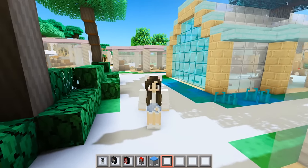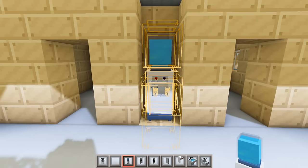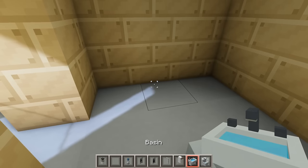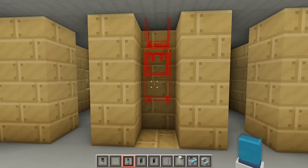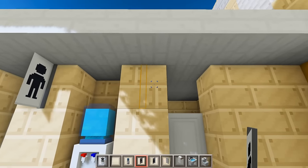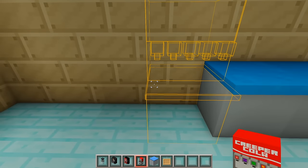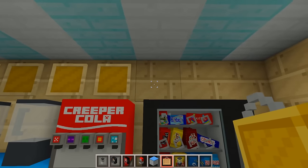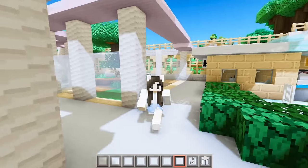Now that all the animals have been added, there are just a few more things to do - add bathrooms, a cafe, and decorate the gift shop. On either side of the cafe and gift shop we have bathrooms. We can add a water cooler in between both bathrooms. The girls bathroom gets a toilet, sink, and toilet paper; same for the boys bathroom. Then for the cafe let's add some counters, soda machines, vending machines, blenders for smoothies, item frames to display food, and tables and chairs for people to sit and eat.